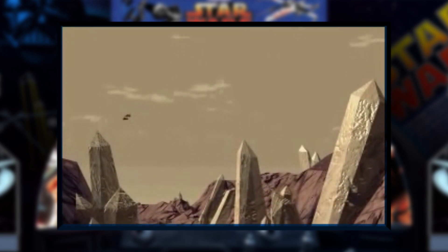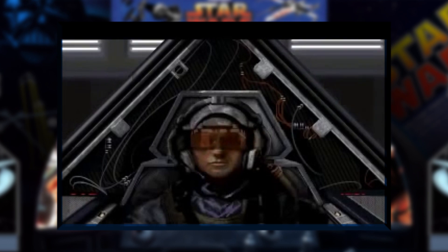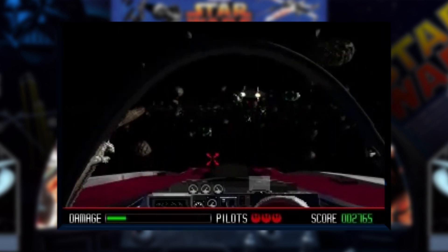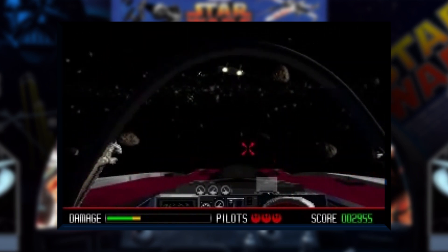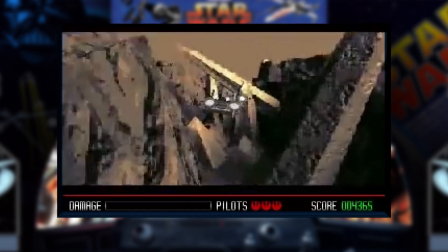Inhaltlich lehnte man sich mit bekannten Schauplätzen, der Zerstörung des Todessterns und der Schlacht auf Hoth zwar an Ereignisse der Kinofilme an, ersetzte Luke Skywalker aber durch den neuen Charakter Rookie One. Dieser bekam hier vor dem Abschuss des Torpedos auch nicht die gewohnte Unterstützung von Han Solo im Millennium Falcon. Stattdessen hielt ihm ein gewisser Commander Jake Farrell in seinem A-Wing die Verfolger rund um Darth Vader vom Hals. Die Mechanik erinnerte hier noch stärker an klassische Lightgun-Shooter, bot aber immerhin ein rudimentäres Deckungssystem und verschiedene Abzweigungen. Rebel Assault wurde im Nachhinein zwar oft für die geringe Bewegungsfreiheit und den Mangel an spielerischem Anspruch kritisiert, doch angesichts der bombastischen Inszenierung nahmen viele Spieler diesen Kompromiss gerne in Kauf.